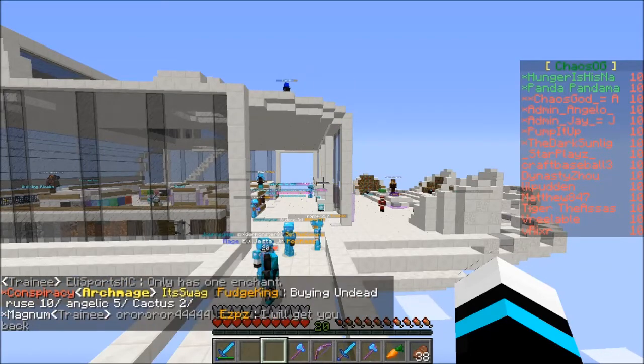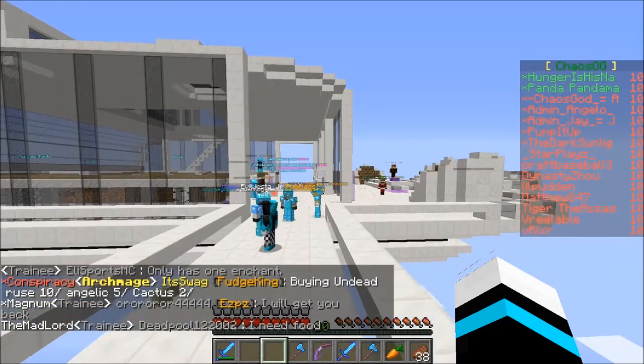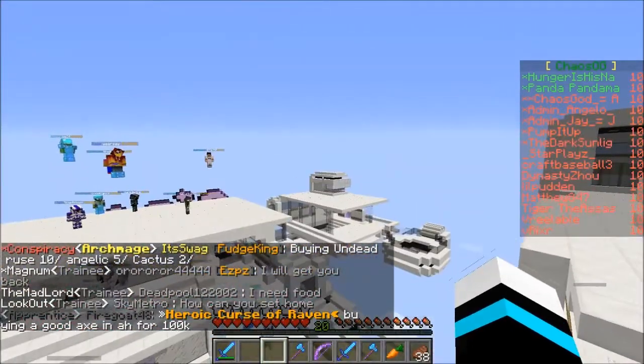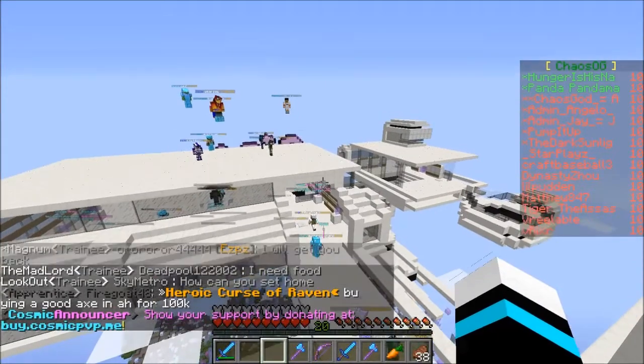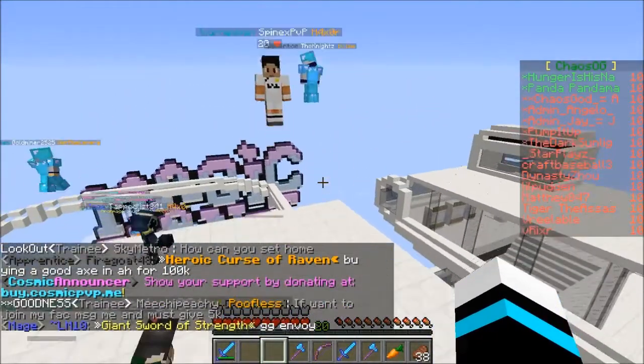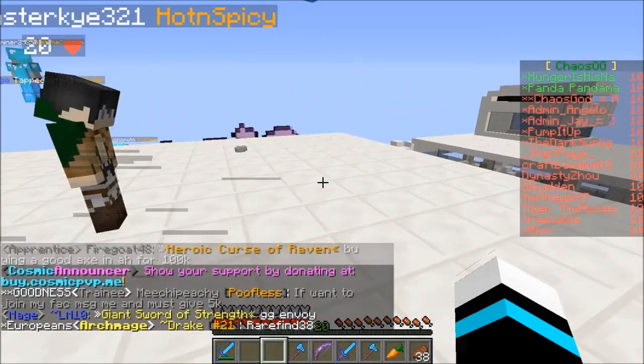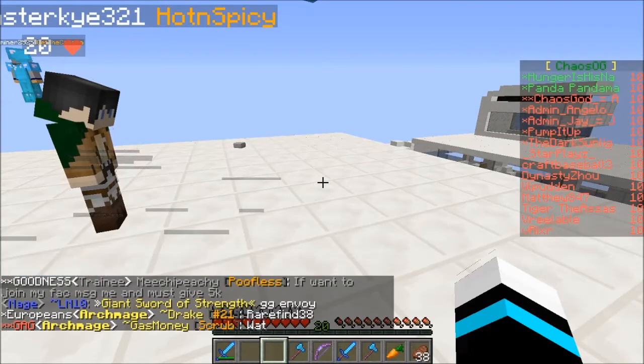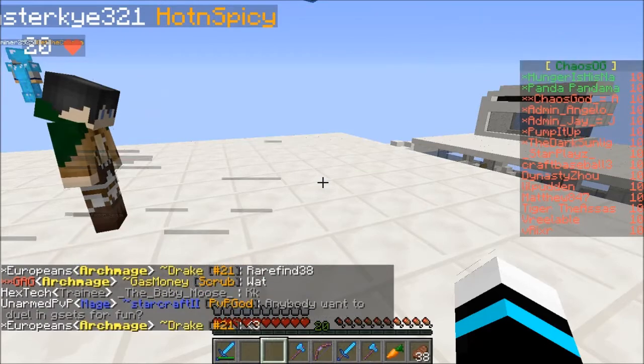Today I'm going to be explaining what factions is. Some of you may have played factions before, maybe even Cosmic PvP. Basically, the whole point is to get overpowered — get lots of money, a huge base, and overpowered gear. Once you get all that, you're basically complete.